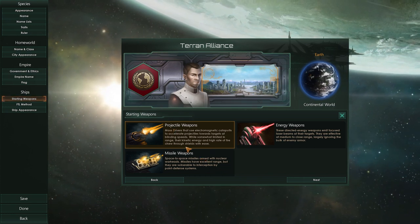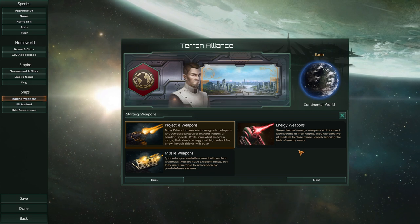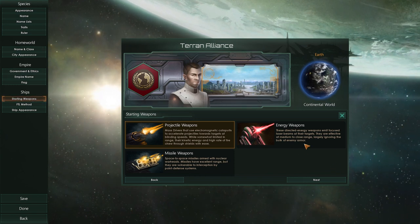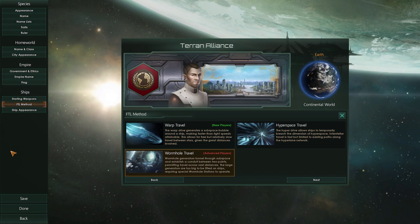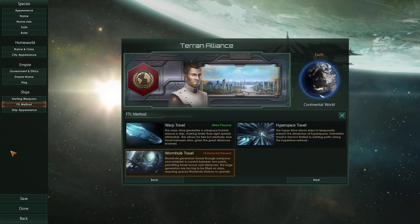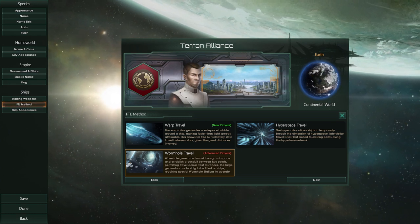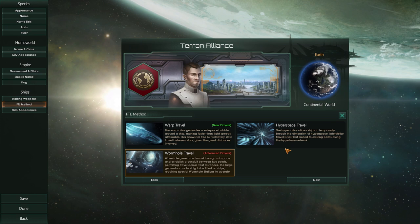Energy weapons are pretty good, but I've already played a long time with them, so this time I'll go for projectile. Then we have the FTL method, which affects the game a lot. These three FTL methods — hyperspace, warp, and wormhole — make the game play quite differently depending on what you choose, with each having its own advantages and disadvantages. I decided to go for wormhole travel because it's the most interesting type.